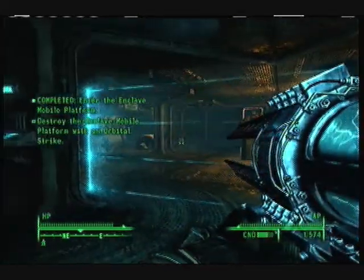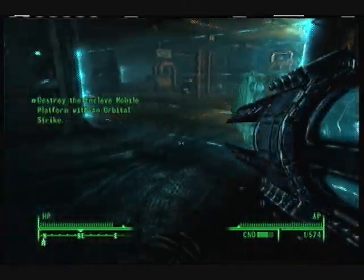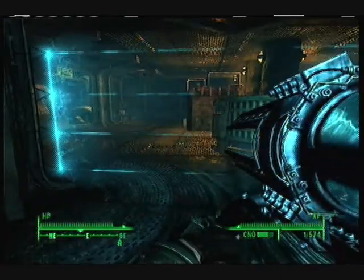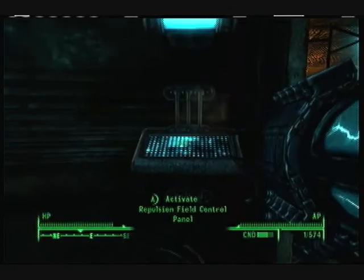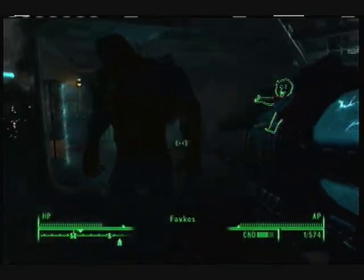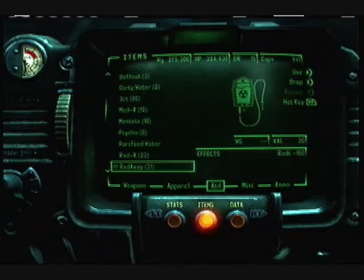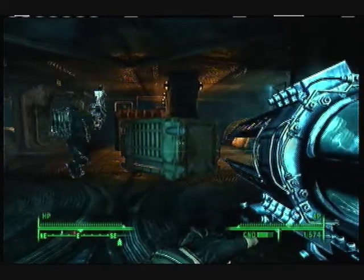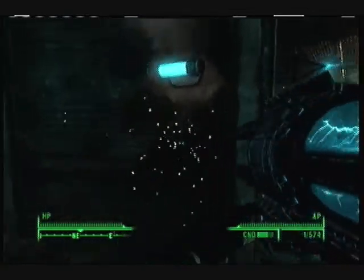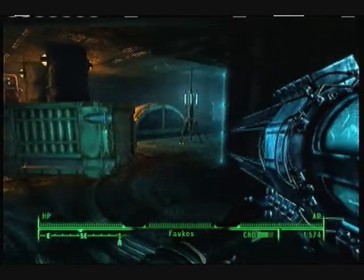Enter the Enclave — destroy the Enclave platform with an orbital strike. Well, how am I supposed to do that? Destroy the mobile platform — okay, if we're gonna destroy it... Whoa, that sucked. Always raise your science and all that gear. I don't think we can go through this force field — it's gonna hurt me.